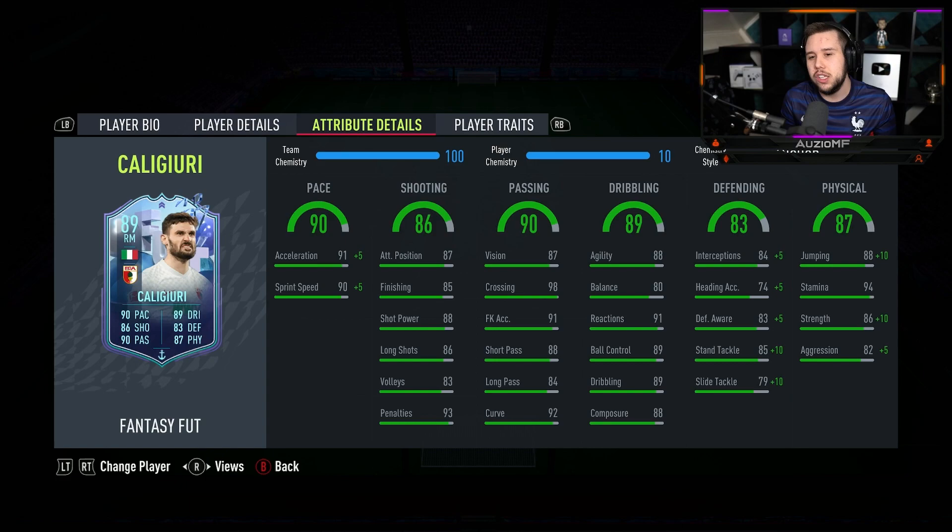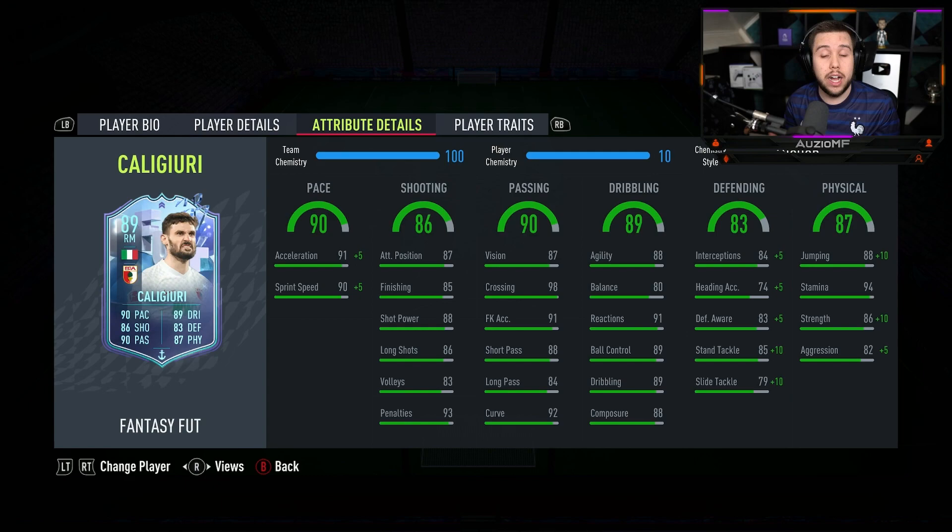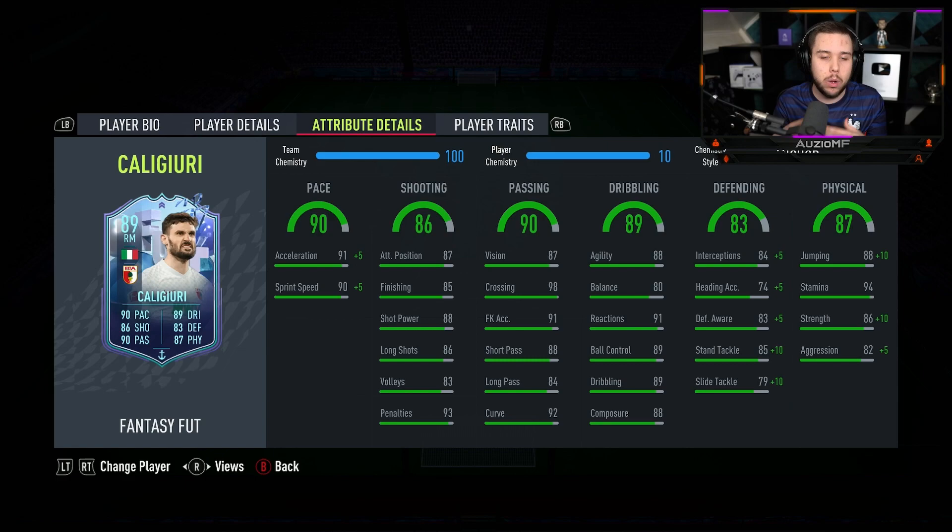Now the chem style I've decided to go for is the Anchor chem style. You could go for a Shadow if you really want to - it's just I feel like you don't need the extra pace. I feel like the main goal here is to boost up the aggression as much as possible while trying to boost up that strength as well, while still giving him an extra pace boost. So yeah, the Anchor chem style is doing exactly that.